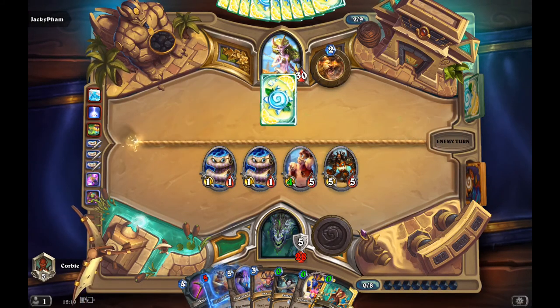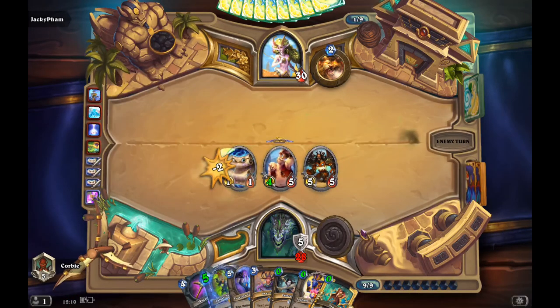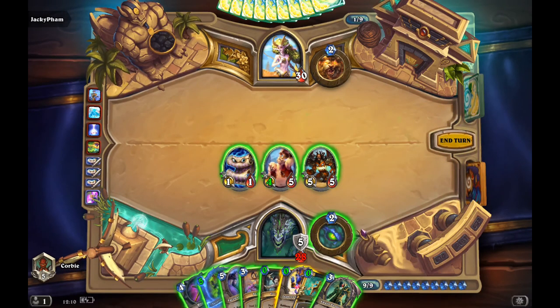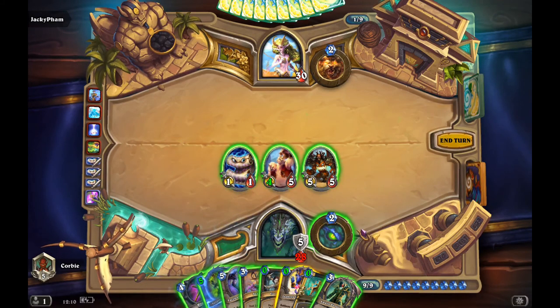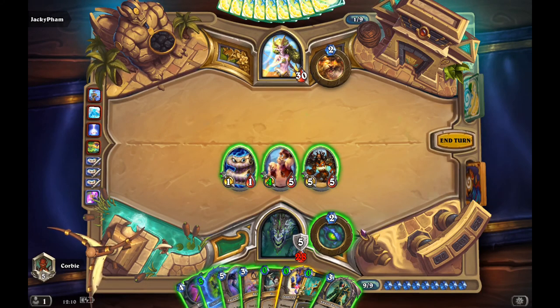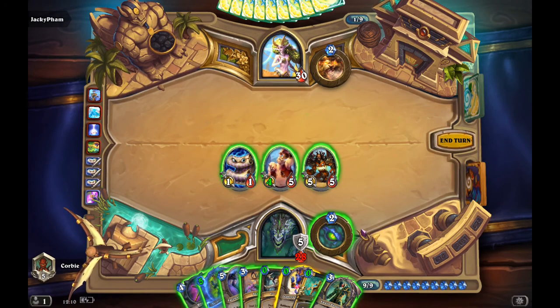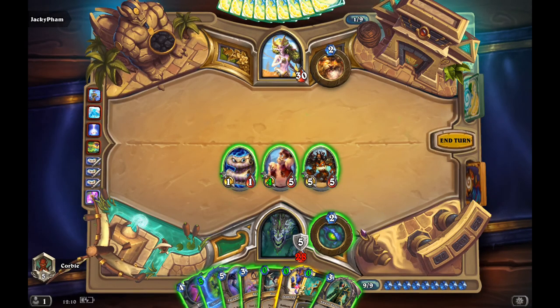Now that he's on full health, I'm thinking I'm gonna go for lethal next turn. I get Adwin. Initially I was thinking about the Valdress, but I think I could set up a two-turn lethal if I could bring down a really good Adwin. I'm gonna go for lethal and see what a lucky gets me. I could push damage with the Eviscerate while bringing down the Adwin.